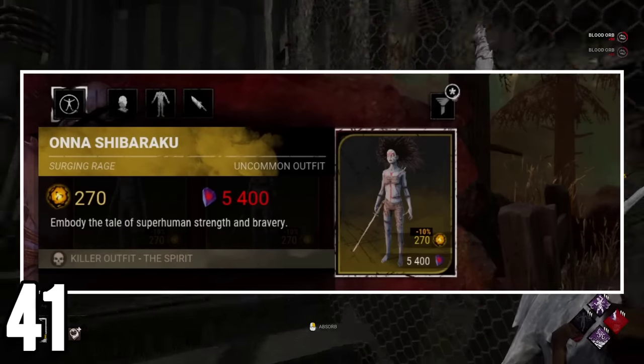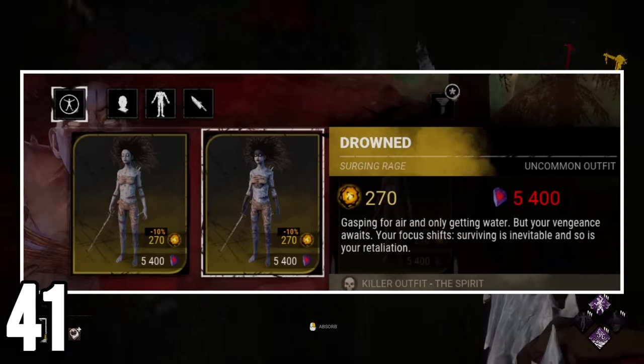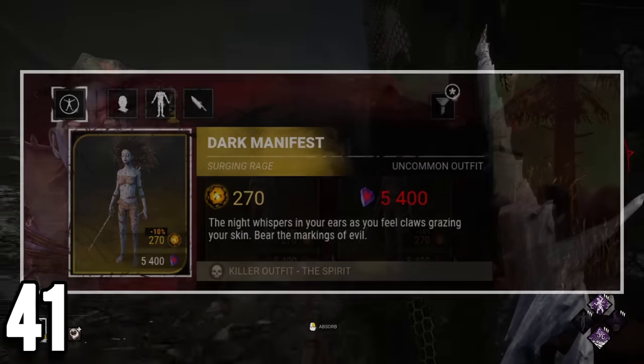Spirit is the only character in the game where each of her uncommon cosmetics have a different lore description, a different theme each, and more noticeably, the only uncommons that have some depth and interesting qualities to them.